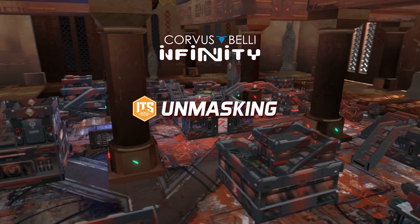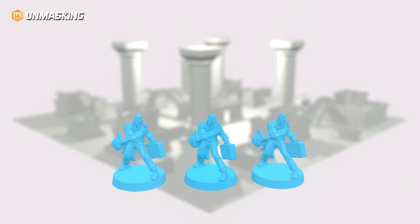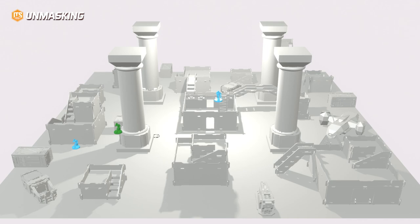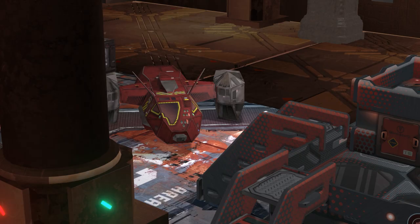Every army will deploy three high-value targets. One of those is the designated target. In order to identify that designated target, specialist units must interact with the consoles placed on the central line of the table. The main objective is to eliminate the enemy designated target while preventing yours from suffering any damage until the end of the game.